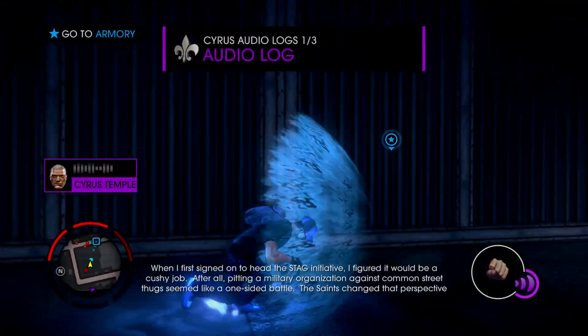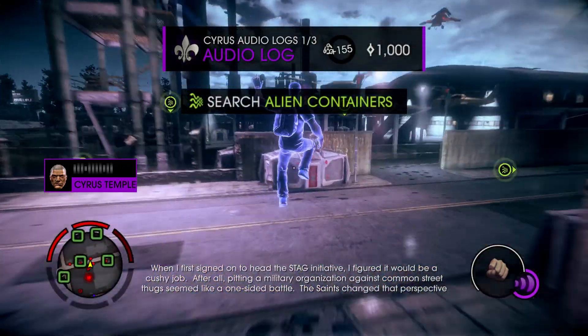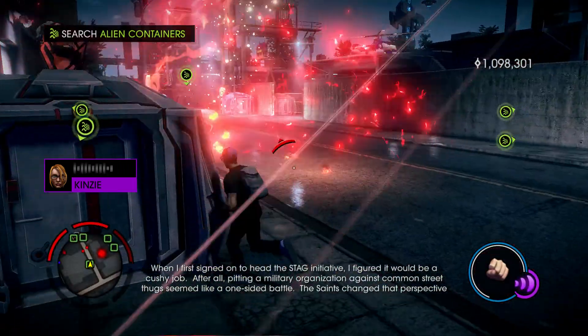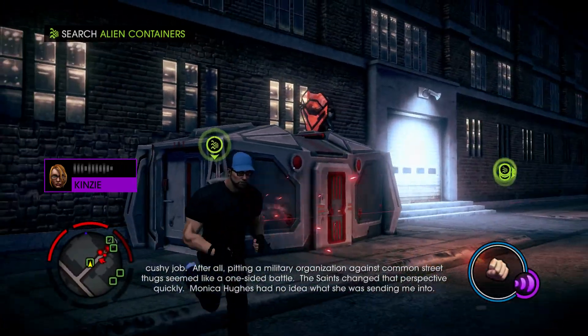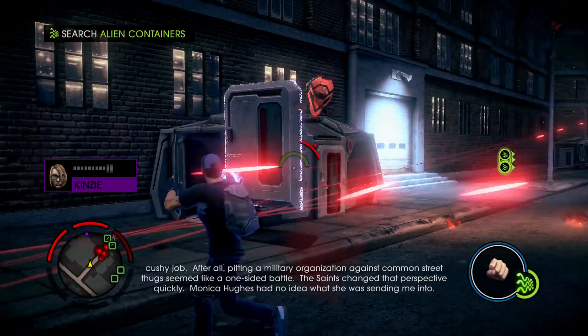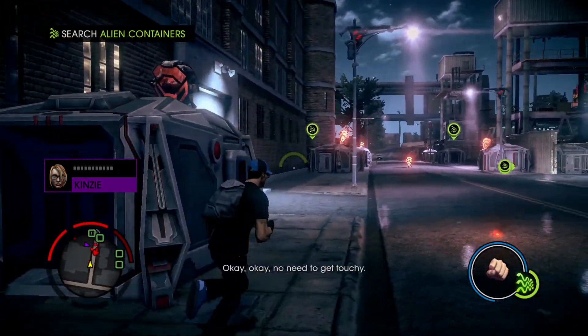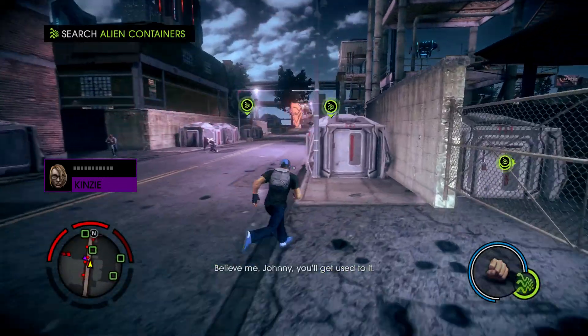When I first signed on to have the STAG initiative, I figured... All right, Kinsey, we're here. Now, where is this unit thingy? In one of the crates around the armory. They're welded shut, though, so use your telekinesis to pull the doors off. I thought you knew where it was. I do. In one of the crates around the armory. Okay, no need to get touchy. Believe me, Johnny, you'll get used to it.